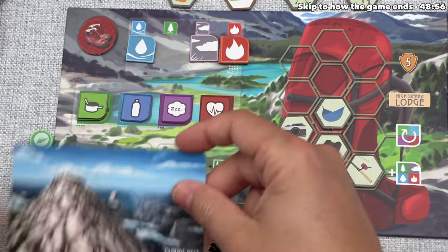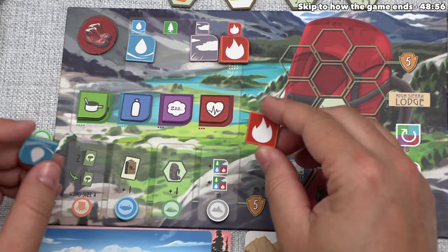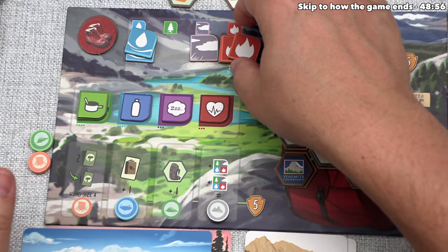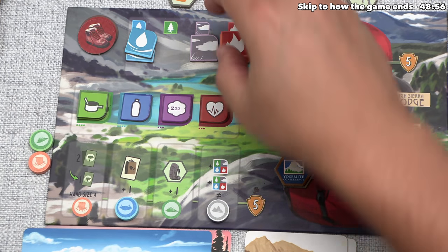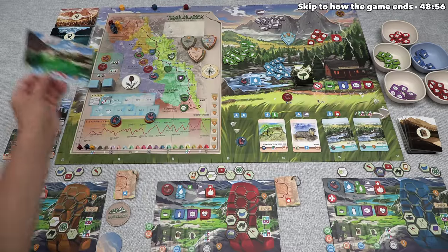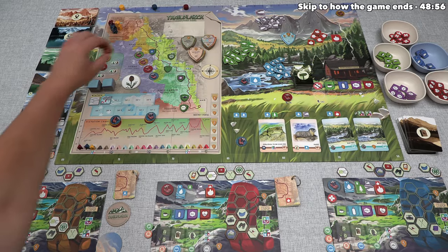After that, we can see this is the first of that type of destination we've acquired, so we can place this token here. We now have two out of the four types, and that lets us immediately take two natural resources that cannot be the same type. In this situation, I think we should take a water as well as a fire. We do have two fire already, but I'm planning on spending both of these hiking on our next turn, and having another one left behind will be good for us. Our turn is done, so we can reveal a new destination: this is Gem Lake. It's time for yellow to go, and they are going to hike.